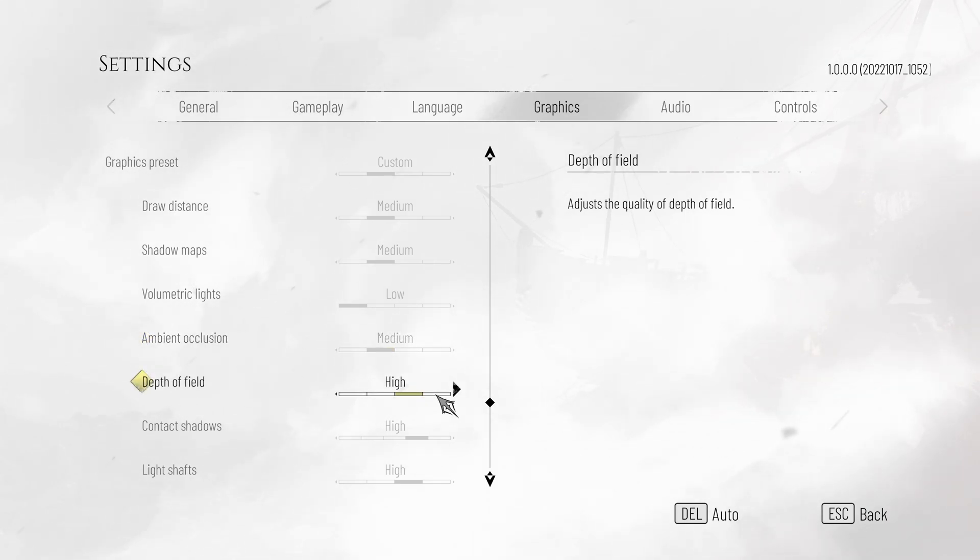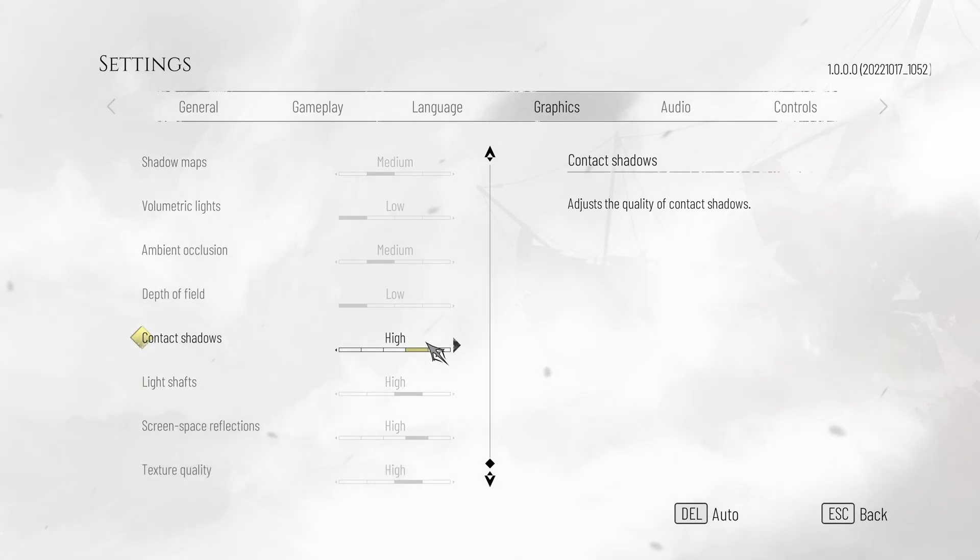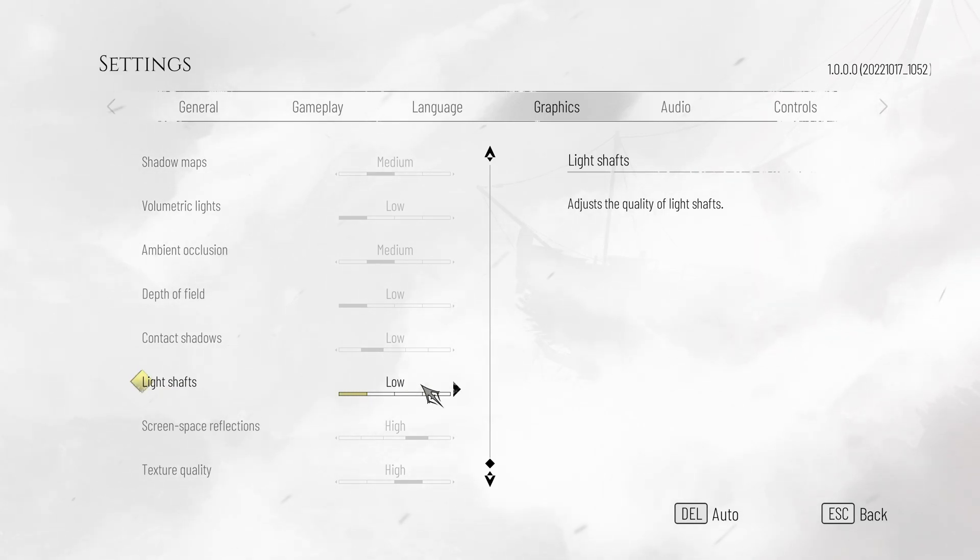Depth of field — once more, user preference. However, I personally like to see what's happening in the distance, so set it down to low and forget about it if you like seeing things. Scrolling down, we have contact shadows — usually you'll leave this on low at the lowest, but you can turn it off here for even more FPS, though the impact will be very small if anything at all. Light shafts are also pretty much user preference. You can turn this down to low without losing too much of the actual game. Between low, medium, and high the FPS difference is minimal; if you push it up to ultra, you'll notice a few FPS go away. You'd probably leave this on medium or low.